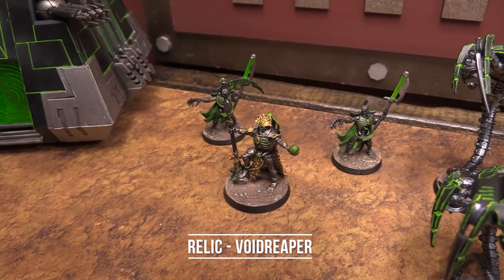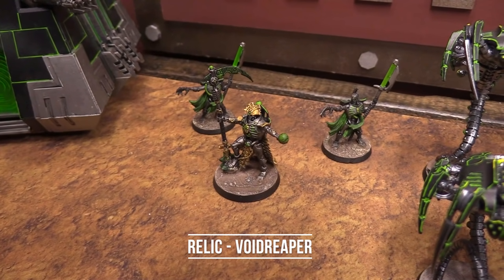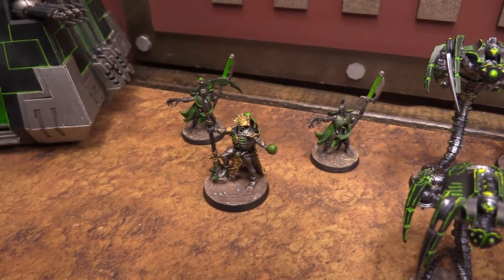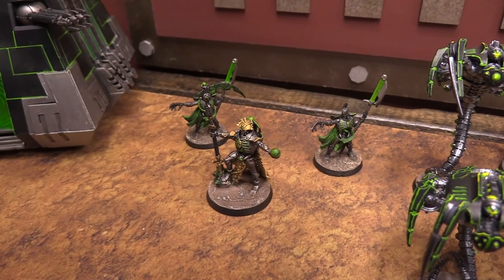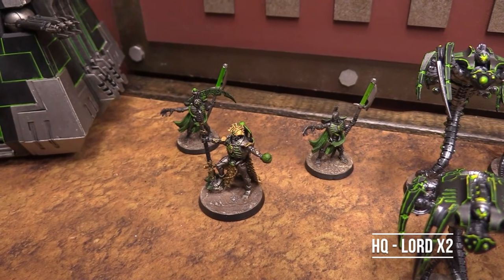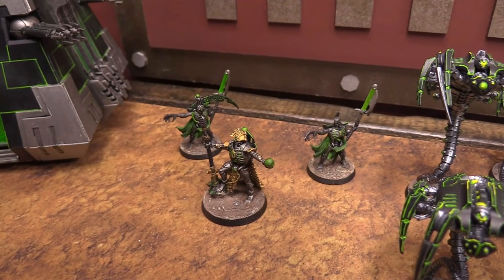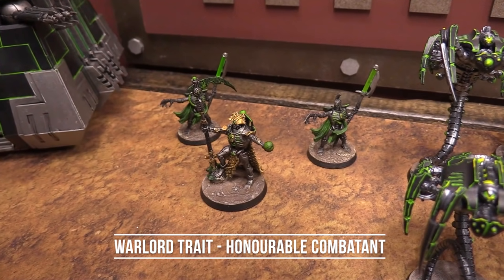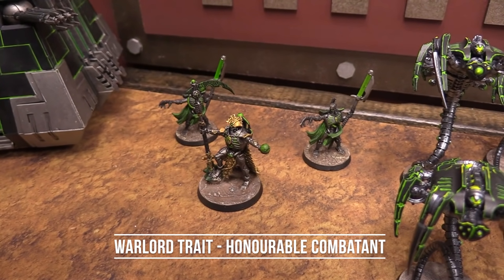He can be quite devastating if he gets through. Warrior nobles gives all noble characters — lords and overlords — the ability to reroll hit rolls and wound rolls of one. Behind him we have two supporting lords, warrior nobles with war scythes. The warlord trait on the overlord is Honorable Combatant: if he's ever near a character, he must attack the character, and I believe he gets a couple of extra attacks against that character as well.